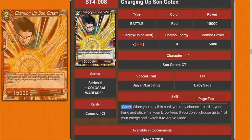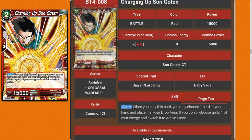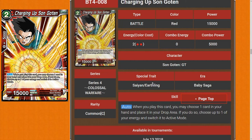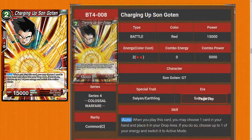Next is Charging Up Son Goten. It's a two-drop: when you play this card, choose up to one card in your hand and place it in the drop area; if you do so, choose up to one of your energy and switch to active mode. So it's a two-drop you can play for one energy for 15k — that's pretty strong. With the synergy of other red cards like Miraculous Comeback Gohan, this just pushes it through the roof. I'll rate this card four stars, because these two together will be really strong.